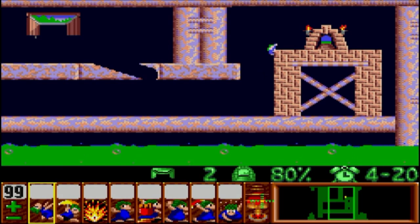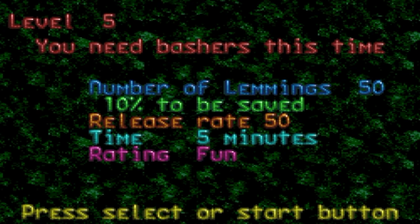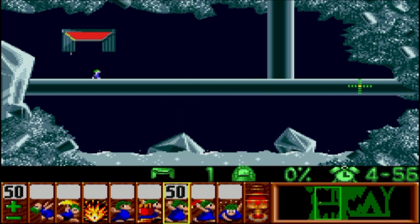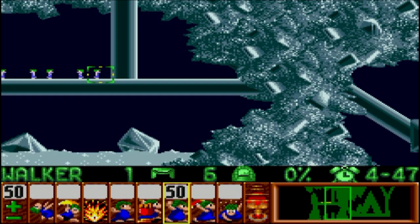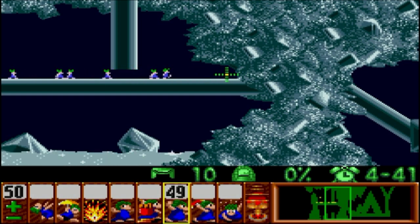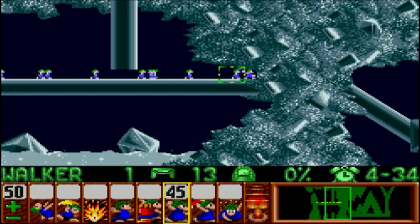There's a couple of others. You've got Bashers, which dig horizontally. Builders — they can build an actual stairway, diagonally, a rising stairway. You can have 12 bricks in that. And that is all the skills, very simple. You can see them all lined up along the bottom. There's actually a nuke mode on the far right of the skills — that nukes all of them. The bomber mode is actually the third skill along and you can make individuals explode.